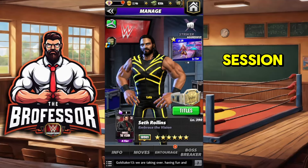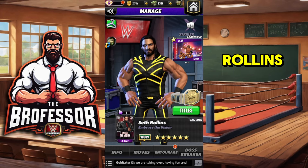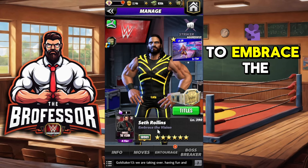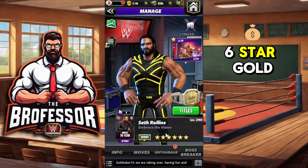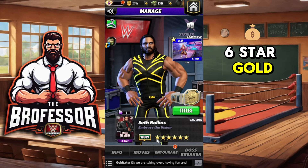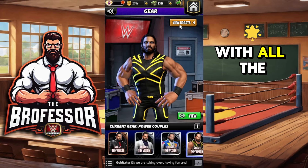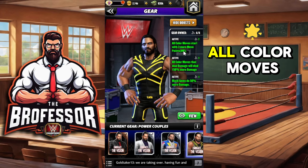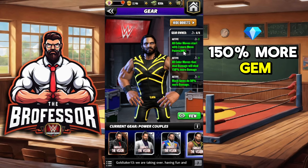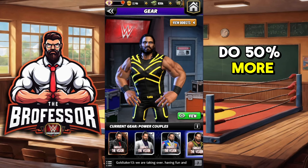Class is in session — the bro-fessor is in! We got Seth Rollins on the Candy Store account, six-star gold maxed out with all the gears. All color moves are going to start with three more move points, all color moves are going to deal 150 more gem damage, and the black gems are going to do 50 more damage.